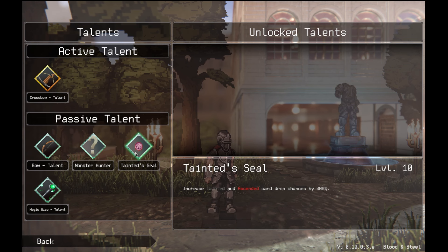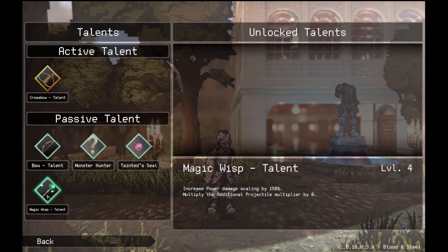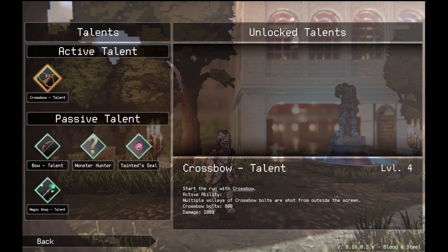I'm going to show you my talents real quick. Using Tainted, Seal, Monster Hunter, Bow Talent, and also the Magic One right here, which gives me more power skilling. Using the Crossbow for my Active Talent, which would be pretty good.